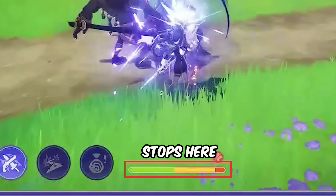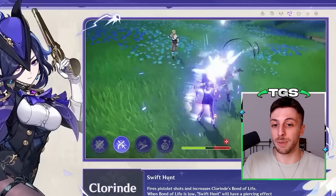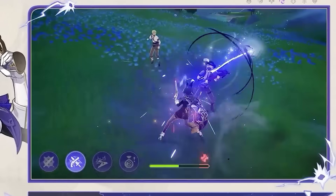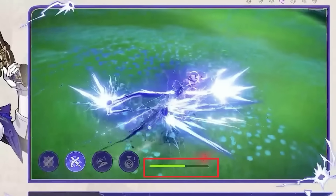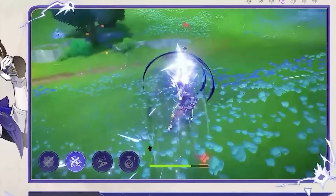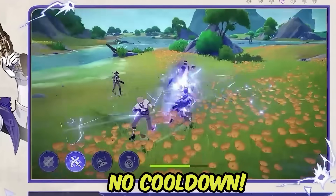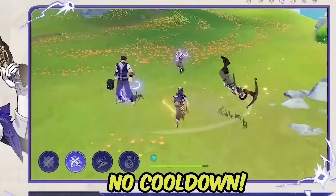This continues until the total bond of life crosses 100%, after which she will stop getting it. During this duration, Chloraine can't be healed by other characters on the team, which is obvious because otherwise the bond of life she has will be removed. What follows is her second elemental skill, which is a sword thrust that will pierce through opponents, consume all the bond of life she has, and deal damage accordingly while also healing her. Her skill deals maximum damage only when you have over 100% bond of life, and very importantly, it also has no cooldown.